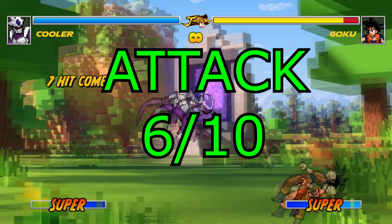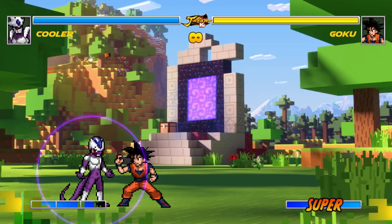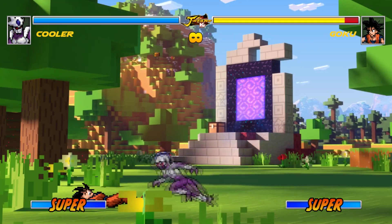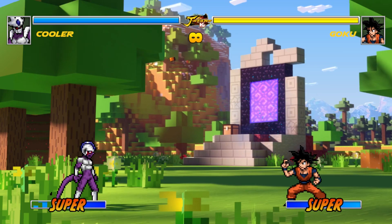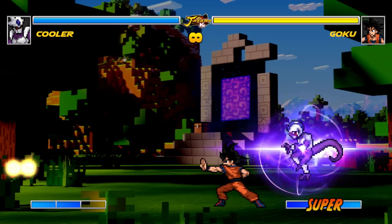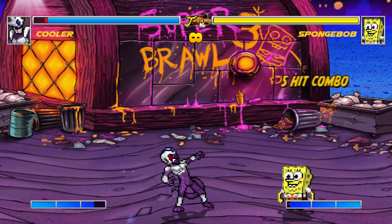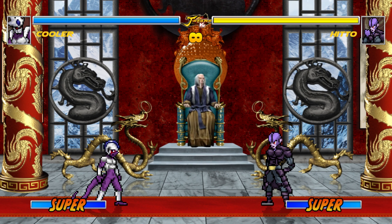As a result, combos get a 6 out of 10. Specials: the first special is a counter hit — it can also work for projectiles, but not all of them. The second special is a short beam attack that uses a small amount of power and deals a small amount of damage.